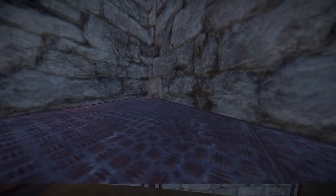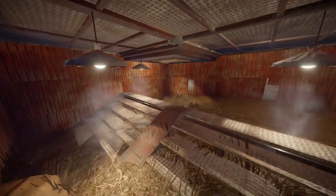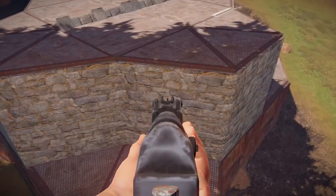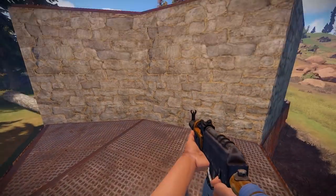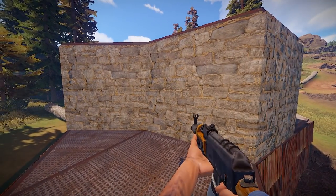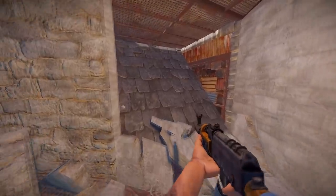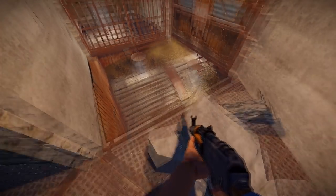When somebody's raiding a base, their goal is to get to the main loot. Here's where our main loot room is — it's an underground cellar. Let's see how many walls it takes to get to this room, starting with the sides. If a raider is raiding through the side, they'd probably blow through this area right here. Wall 1 is 4 rockets, wall 2 is 8 rockets, wall 3 is 12 rockets, and wall 4 is 16 rockets.